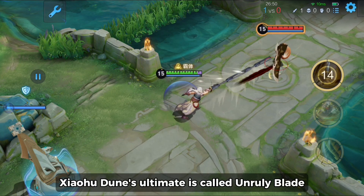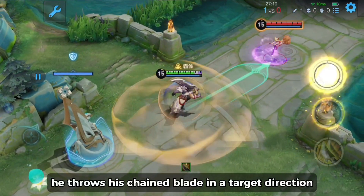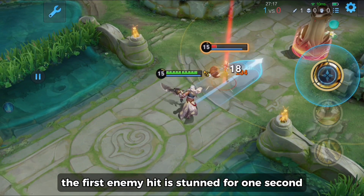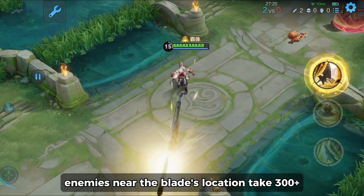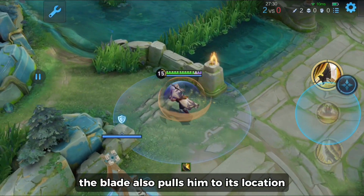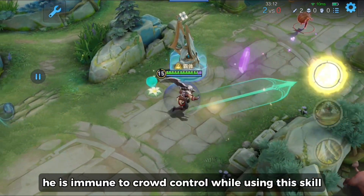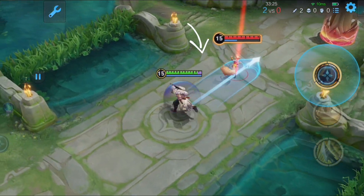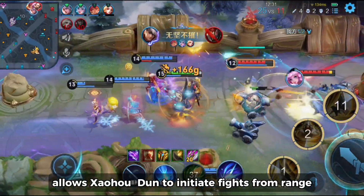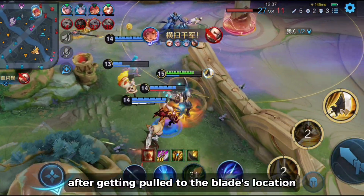Xiao Hou Dun's ultimate is called Unruly Blade. It has a 15 second cooldown and costs 80 mana. He throws his chained blade in a target direction, stopping upon hitting an enemy or reaching maximum range. The first enemy hit is stunned for 1 second, and enemies near the blade's location take 300 plus 118% physical damage. The blade then pulls him to its location, where he deals physical damage again to surrounding enemies. He is immune to crowd control while using this skill. Unruly Blade allows him to initiate fights from range, then follow up with AoE damage in melee range after being pulled to the blade's location.